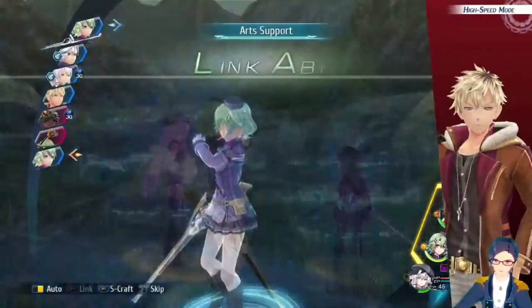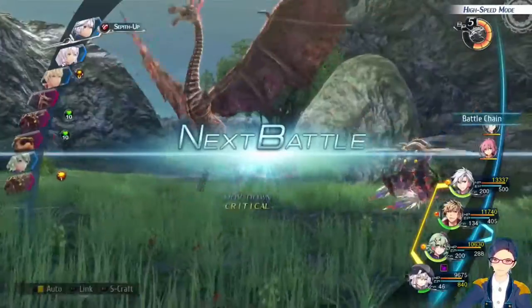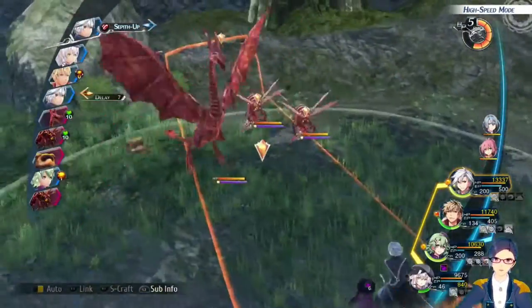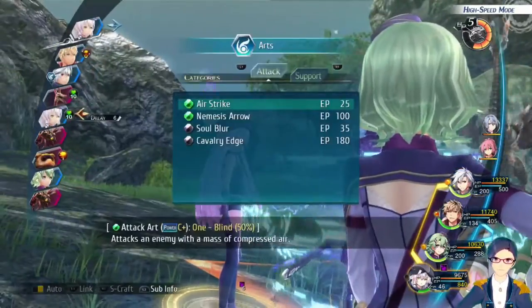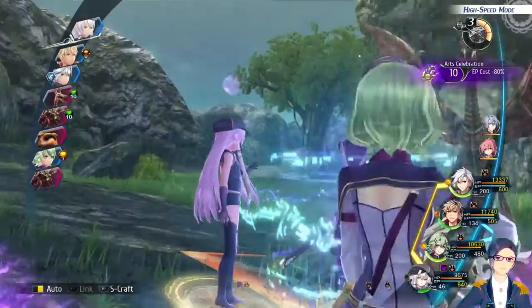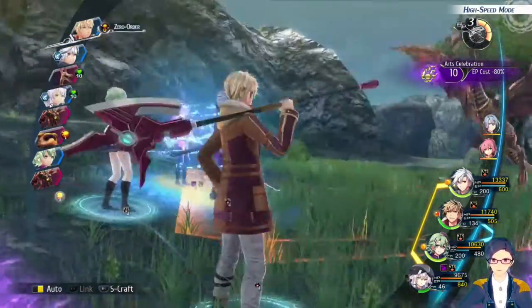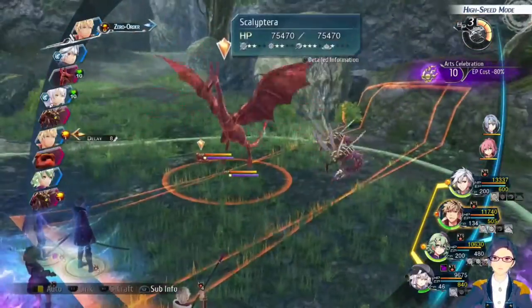Lowering the difficulty reduces the amount of damage you'll take and lowers the amount of HP that your enemies are going to have. Go ahead and use Arts Celebration. I probably should have waited until Ash's turn for that — I screwed up right there, but that's fine.